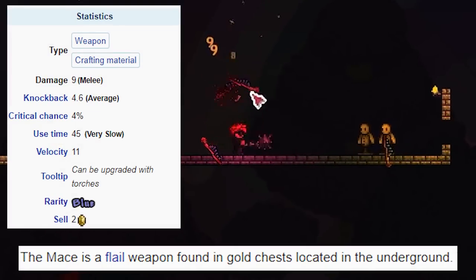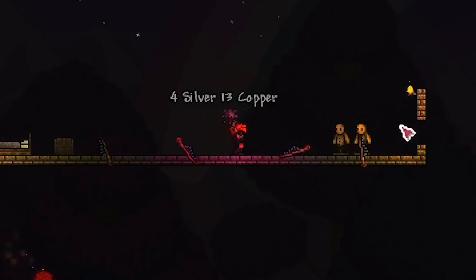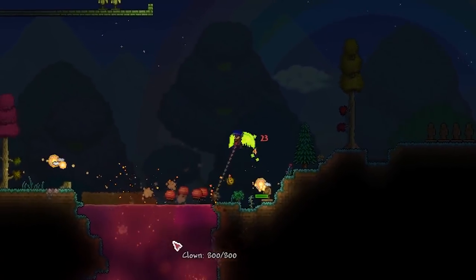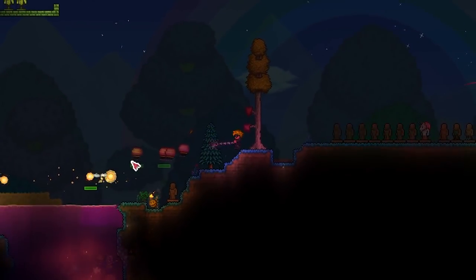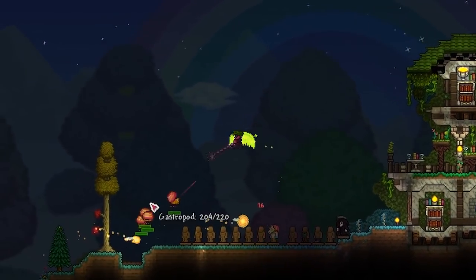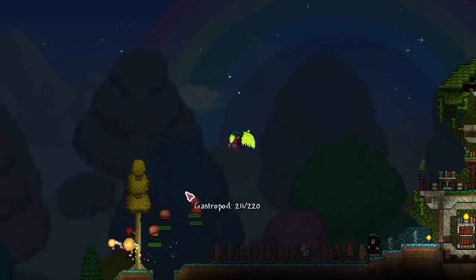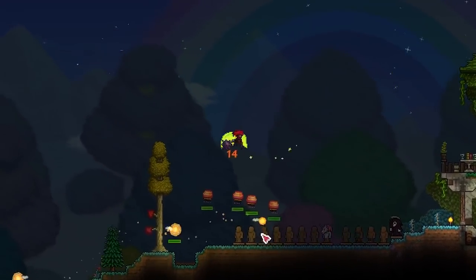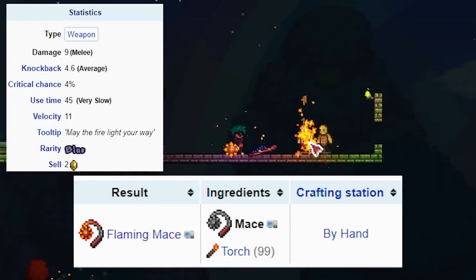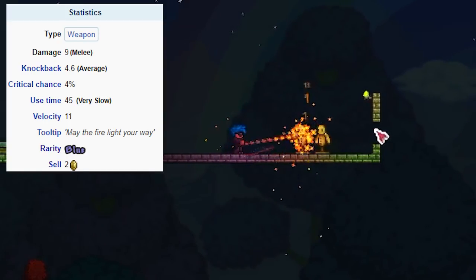Now we have the Mace, which is a weapon you'll get very early in your game. I think it's good for when you get it, but you can instantly upgrade it to the Flaming Mace with 99 torches by hand, so you probably will never hold onto this for very long. It's a pretty cool flail — the fact that you can spin it around you and throw it now gives it a lot more versatility, which is good. It can be used in both defense mode and attack mode with a bit more range, though it is a bit slow to spin up for long enough to get a decent range.